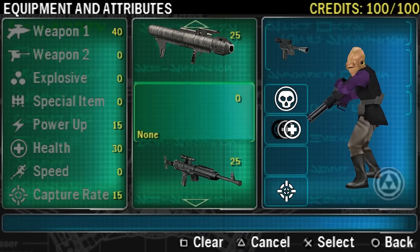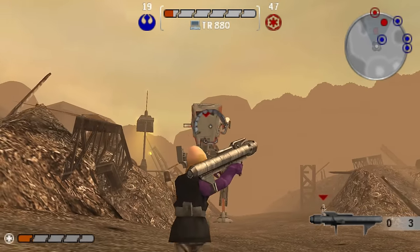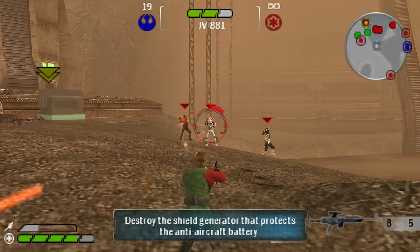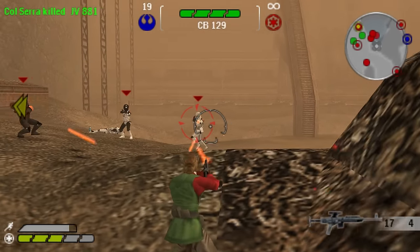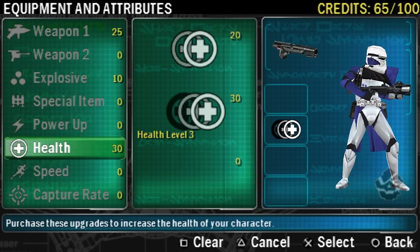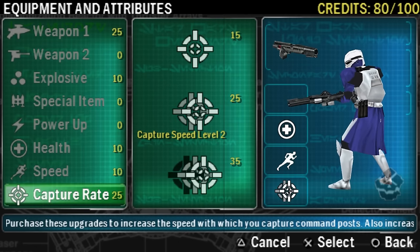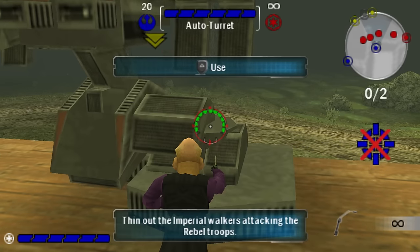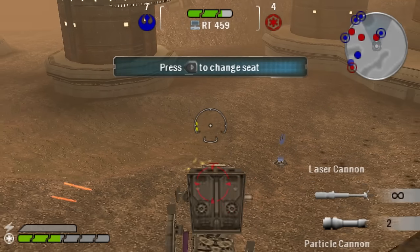While the homing rocket is a secondary gun, the dumb rocket launcher is in the primary category - its strength against vehicles is really felt, and at 25 credits it's a bargain. Bowcaster feels decent, as does the shotgun and blaster rifle. The fusion cutter is still here and can repair droids and turrets, and you can even slice into and steal a vehicle. I really didn't think this would make the transition, but you love to see it.